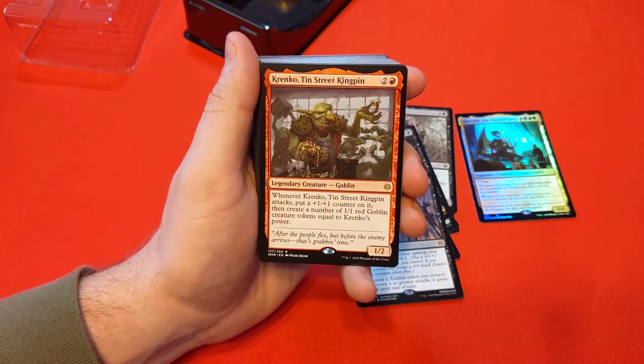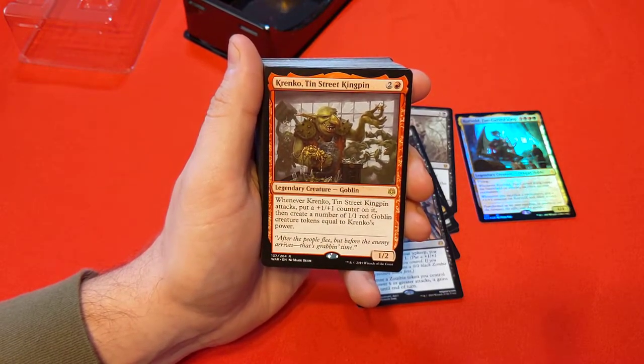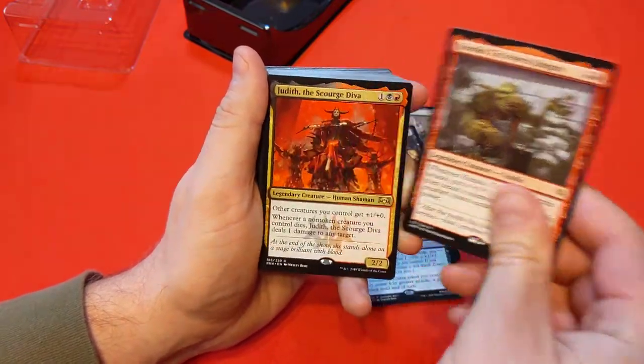Krenko, Tin Street Kingpin — 2 and red. Whenever it attacks, put a +1/+1 counter on it, then create a number of 1/1 red goblin tokens equal to Krenko's power. That's pretty cool — you start swinging, you get a bunch of little tokens, and I'm looking forward to seeing how we can start sacrificing them as well.